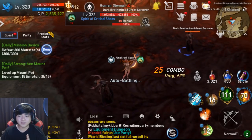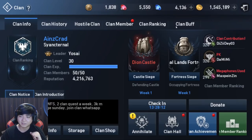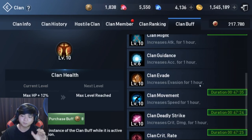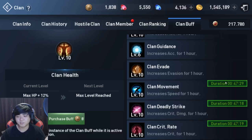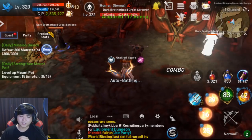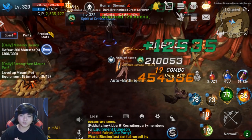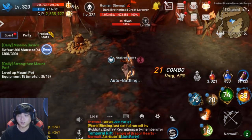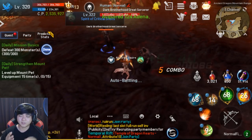The next tip is: use soul shots and clan buffs when farming for beads. As you can see, I'm using my soul shots and I have some clan buffs up. You can also use movement speed if you're melee — like blade dancers, warlords, if you're using swords or shield. The mechanic for treasure guard is whoever does the most damage gets the treasure guard. So if there are a lot of people farming in your spot, try to secure the treasure guard by using clan buffs and soul shots.